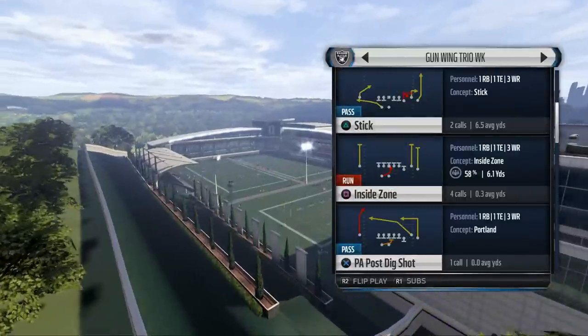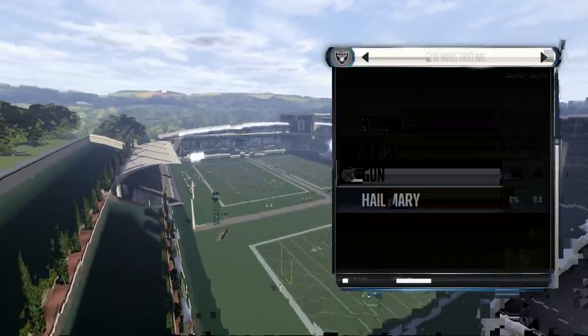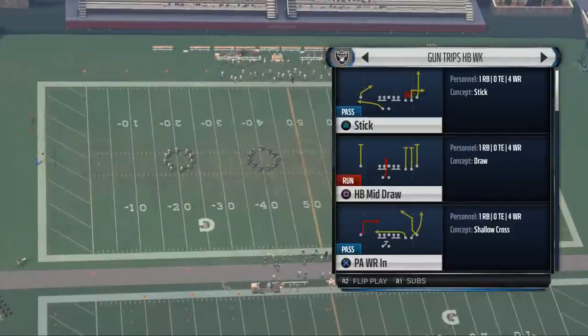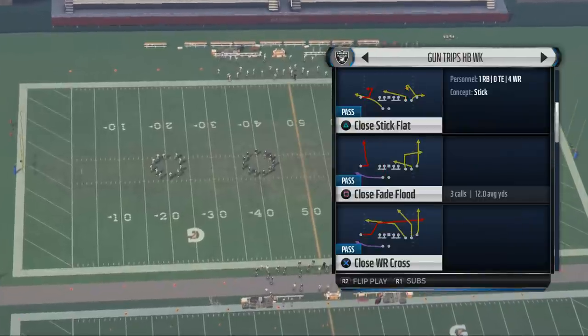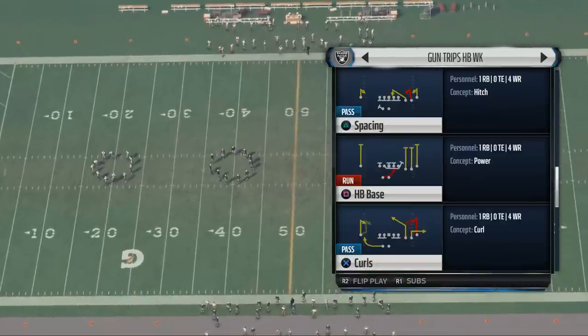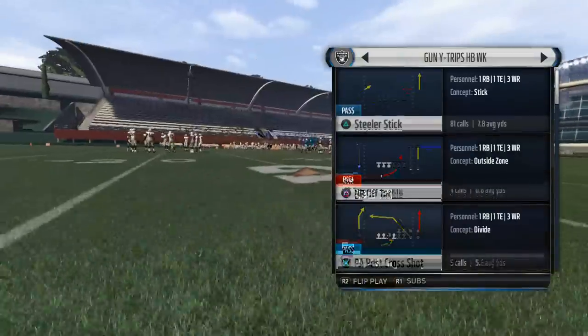Actually, not the Shotgun Wing Trio Weak — the Trips Weak. Specifically, the Y Trips Halfback Weak. That's the formation we want. And the play that we're going to want to focus on for beating the Blitz here — it's the Y Trips Halfback Weak, Corner Strike.